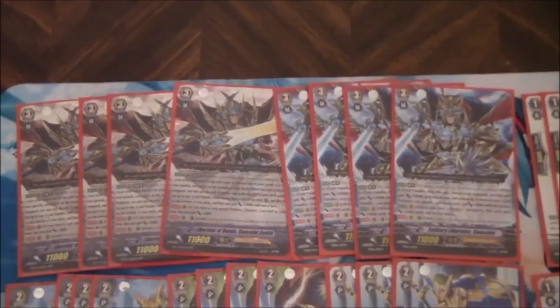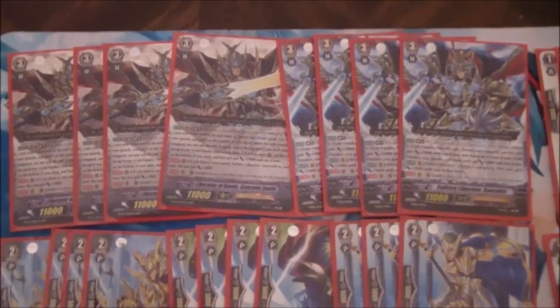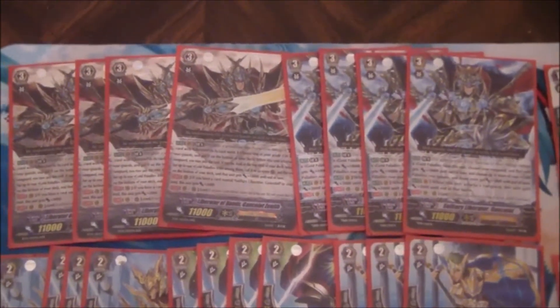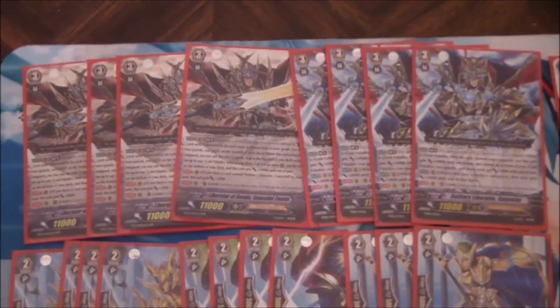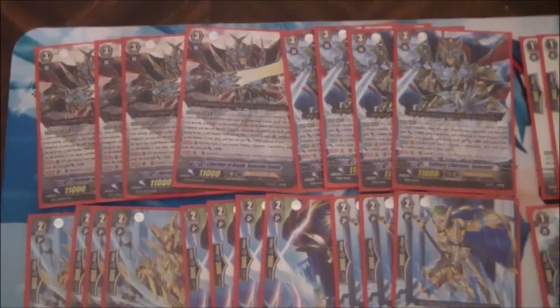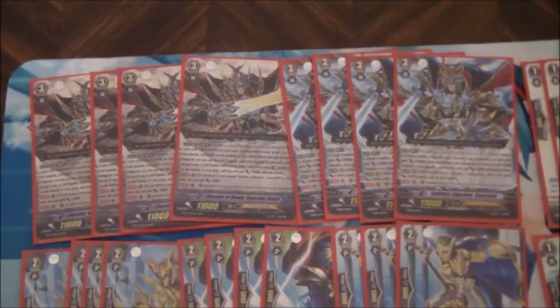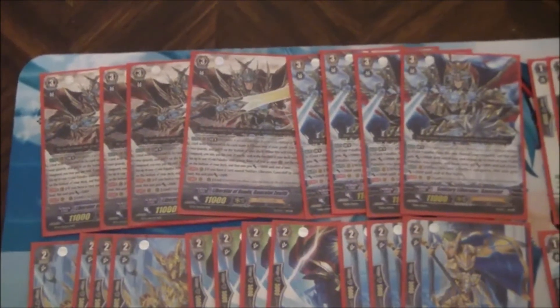I'll start up here with the grade threes. Obviously four and four of each Gansalot, running eight Gansalots because of another card in the deck. In order to pull off your break ride you pretty much want to run four and four of each. Pulling off the break ride not only gives you a good power turn, it also gives Gansalot his cross ride ability, so we definitely want to run four and four.